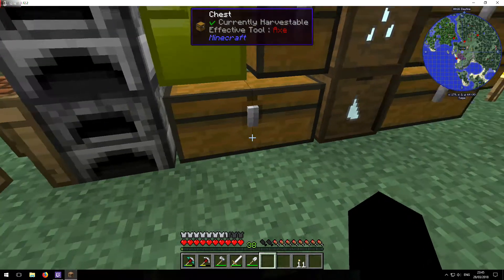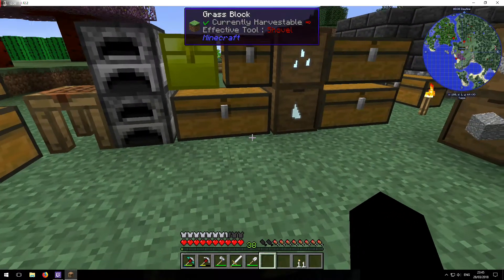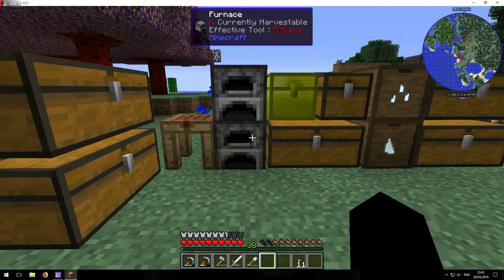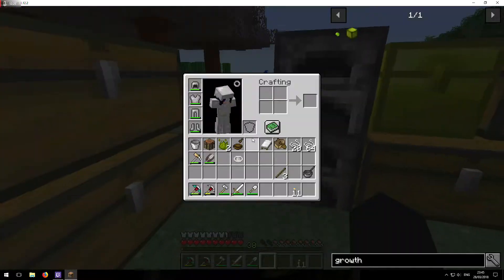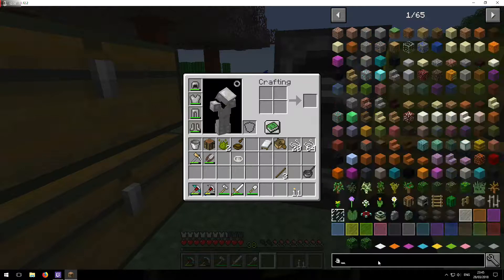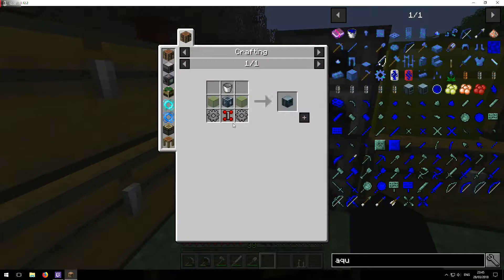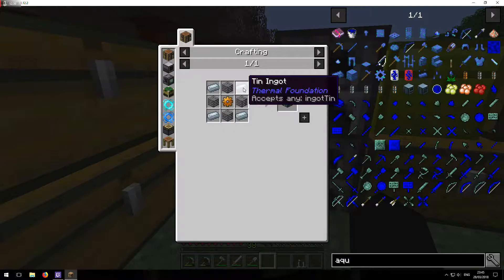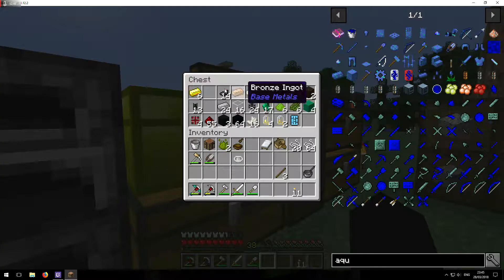I do actually write down notes for these episodes, otherwise I'd forget what I was doing. So now what we're going to do is look at some aqueous accumulators. So we need tin, a copper gear, and some glass. We don't actually have any copper but we have tin and glass.